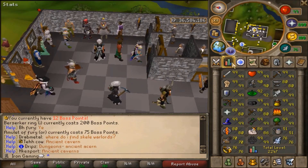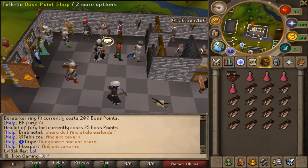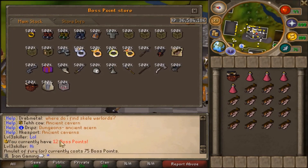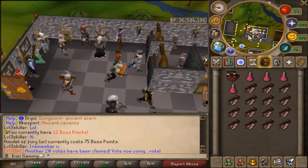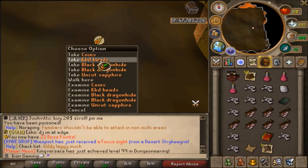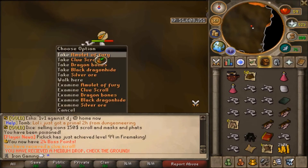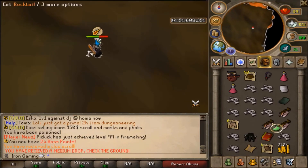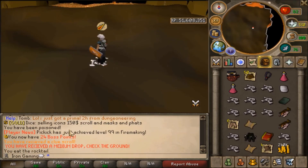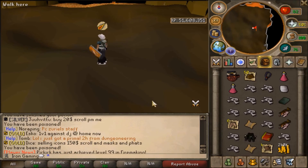I want to do a bit more bossing, and since I have my Imp I can use it to get some Summoning exp. If you look in the bossing store, I can buy myself a fury ore for 75 points and I currently have 12 of them — so I'll probably kill like 20 KBD. I just got a drop — a KBD head, not bad. And finally we got a drop: Amulet of Fury and a clue scroll on the exact same kill! That's a 1% drop rate, so that's awesome with only like 20-something kill count.